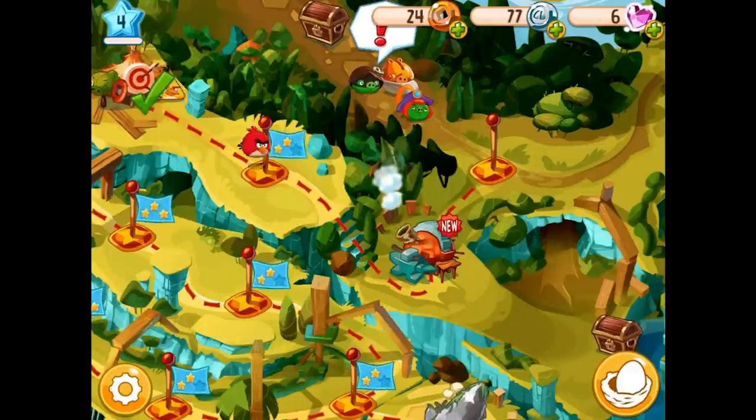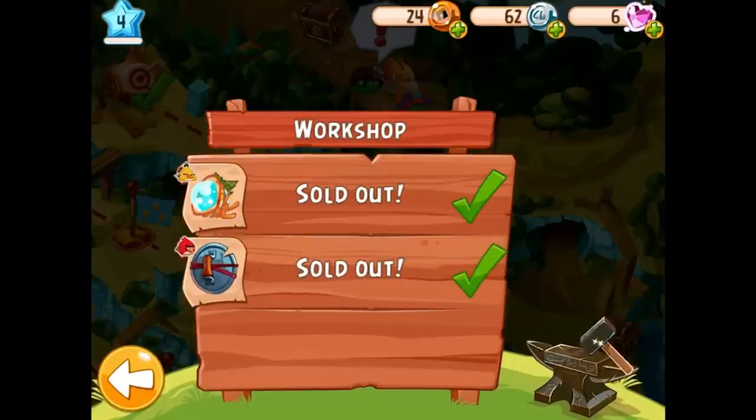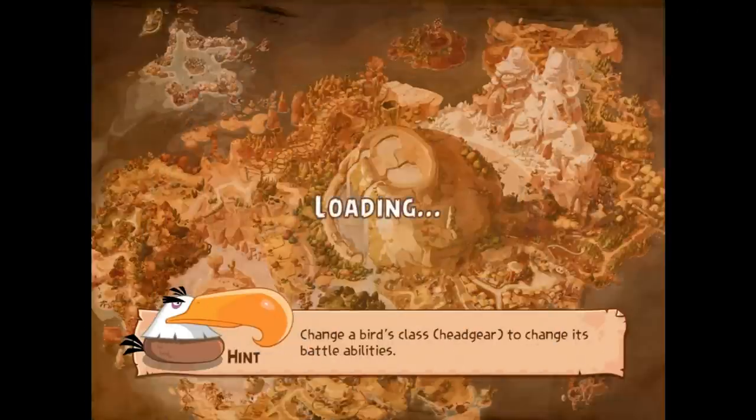There's a new thing to click on - it's labeled as New Workshop. I could buy a lid shield, that sounds kind of cool. I'll go ahead and buy it right now. So I got a shield upgrade, and I think it's important to get upgrades as you progress. I'm going to go ahead and switch Red Bird's shield to his new one.